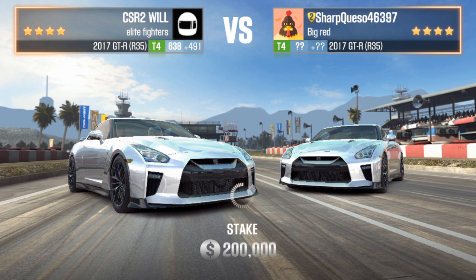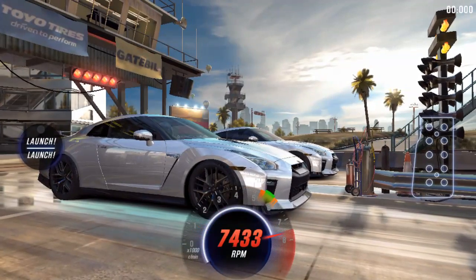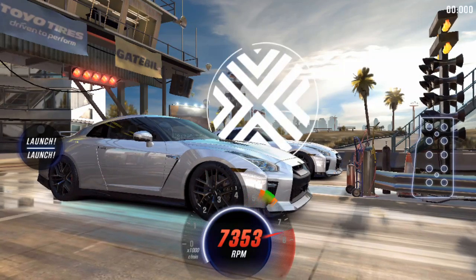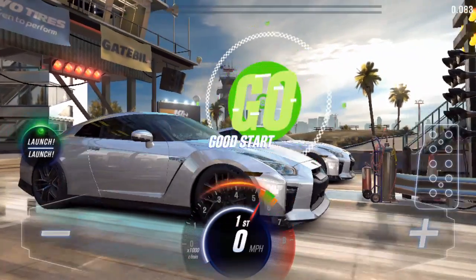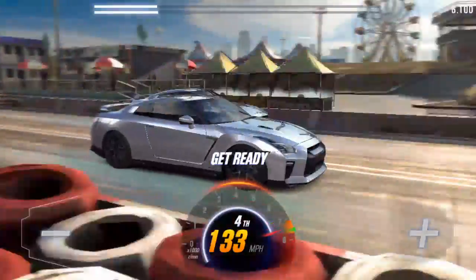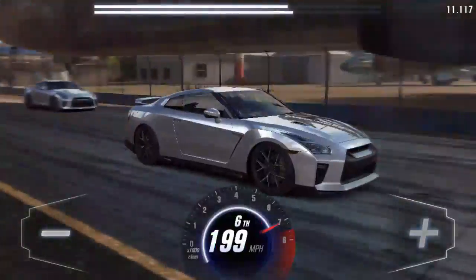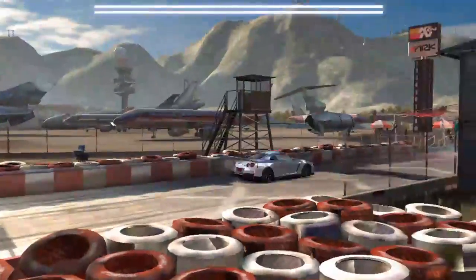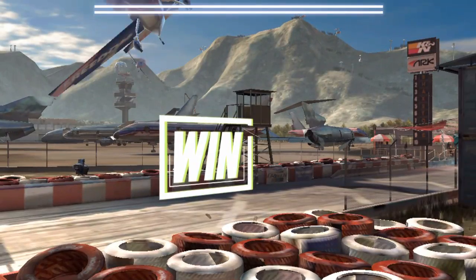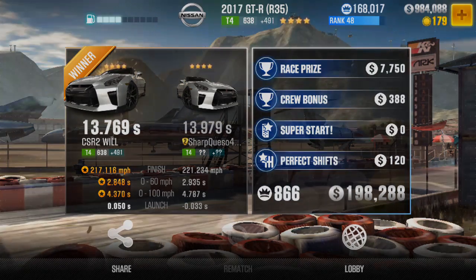Now I'll take you straight to some live races and show you what this bad boy can do. I'm going to go for a perfect start — or as close as you can get — then shift to second, hit the nitrous, shift to third as fast as you can. It looks like this guy's got no chance. We raced a 13.769, he ran a 13.979, and you can see we got 866 RP, so this tune is also going to give you a good amount of RP.